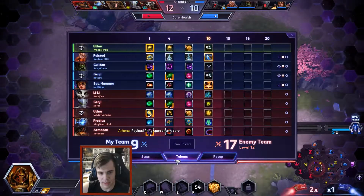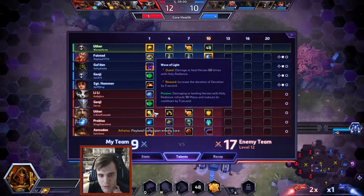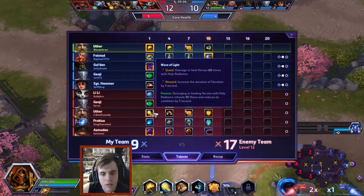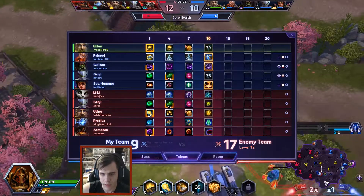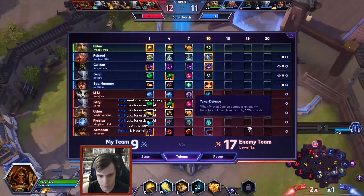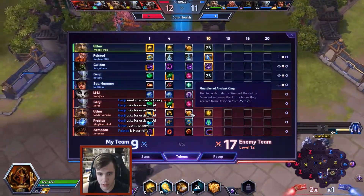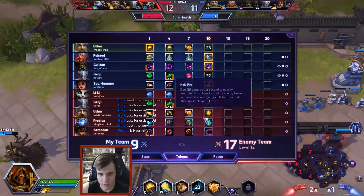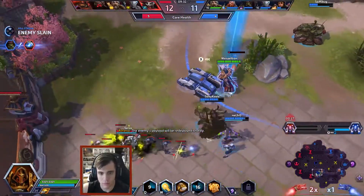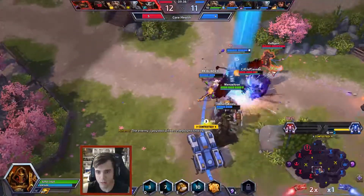Their Uther got Ancient Kings like me. He also got Holy Fire — I got Holy Shock. Holy Fire might be better as a passive since I feel like I'm not auto-attacking enough. I've already completed the 80 hits needed for the Silver Touch quest. Going to heal and going to stun.